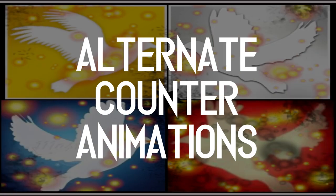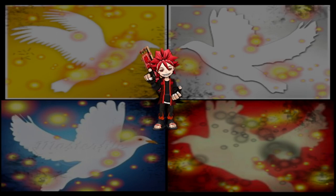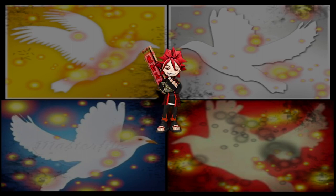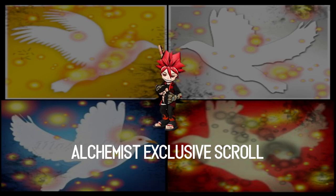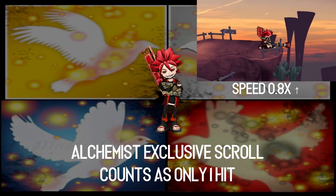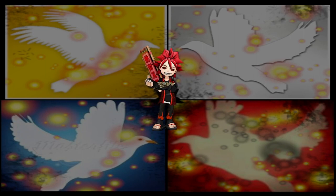Alternate counter animations. These types of counters are similar to long counters, but are built more towards people who know how to counter instantaneously when being attacked, as their active counter frames start sooner than normal counters and last just as long as long counters, but have more missed animations making them more punishable when not done correctly. One scroll that has this is Serpent, where the user laughs into their hand and when attacked at the start of the animation, the user puts the attacker on the ground, hitting them several times before making them fly back.